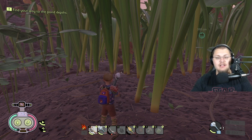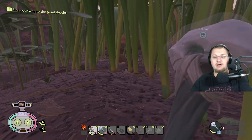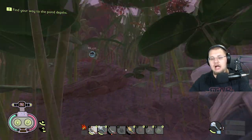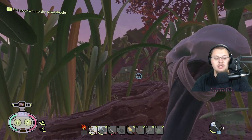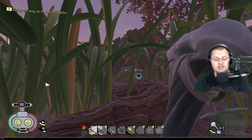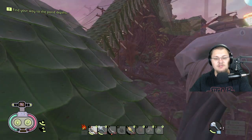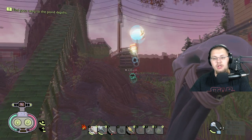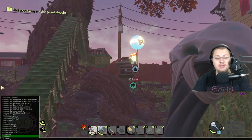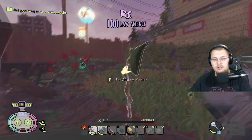Another command I want to talk about is teleport. Teleport is a little tricky — you shouldn't use it in third person because it can cause game-breaking glitches. Go back into first person, press the tilde key, type 'teleport', and now all of a sudden here I am standing on top of my house — I was all the way over there a minute ago. Teleport is really cool, you can move really far with it.